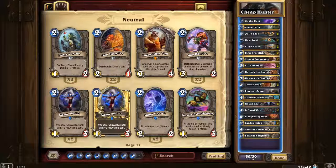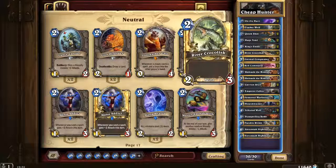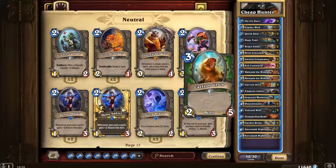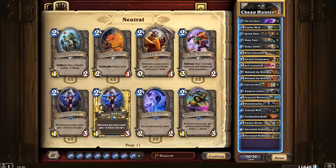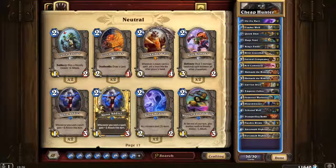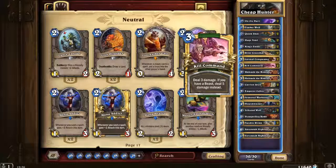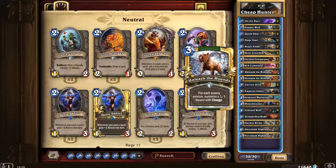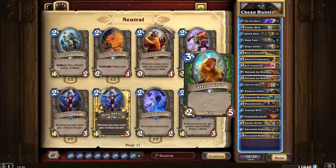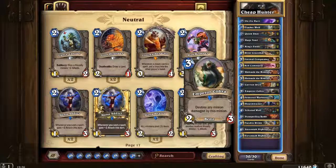A pretty crucial misplay with Bran Bronzebeard, which I really shouldn't have taken out. Animal Companion, Kill Command, Unleash the Hounds, Carrion Grub, and Emperor Cobra fill out your three spots. As you can see, it's very much centred around the three spot. Basically between two and four is where the main bulk of your deck is. Kill Commands are obviously a nice finish. Unleash the Hounds is really useful for that extra damage burst, especially alongside Timberwolf. Carrion Grub, as I've said, seems like an unsung hero of a card which I'm trying to bring into play a bit more. And then you have Emperor Cobra, who's just a nice removal card you have lying around for when it's needed.